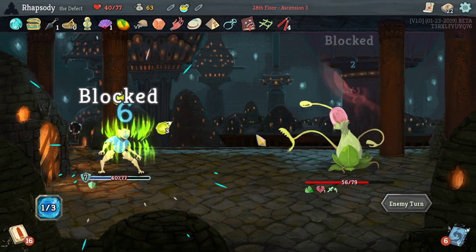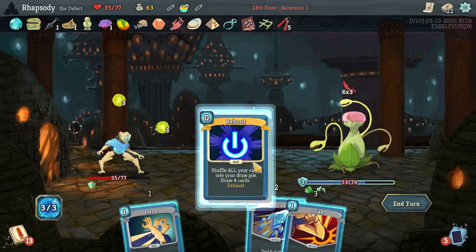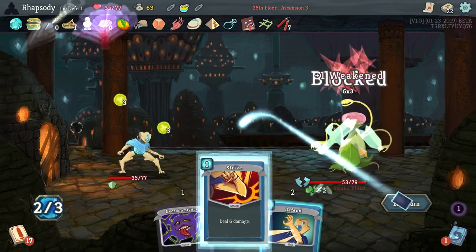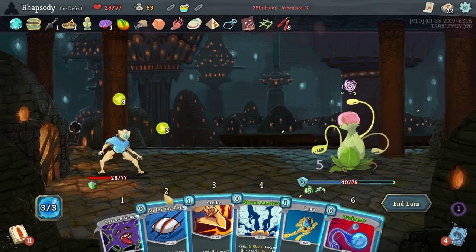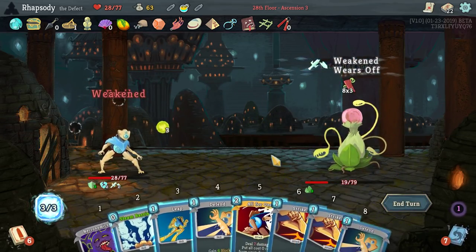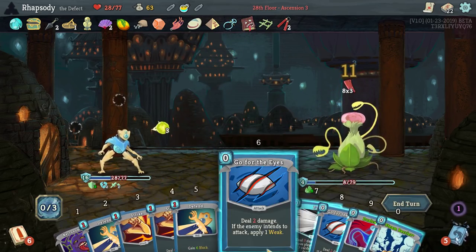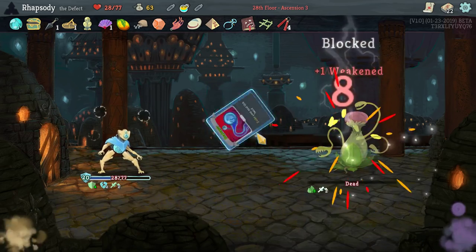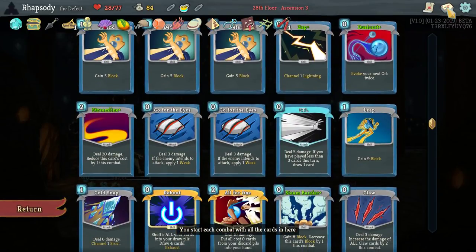I'll attack here, triggering the Malleable again. The enemy now has 4 block — I'll use Go for the Eyes against that. Maximum damage I could have dealt that turn. You do have to order your attacks relatively well against this enemy in particular. Reboot — not what I was looking for there unfortunately. Semi-reasonable defense. Echo Form: Mummified Hand is really good because Echo Form will make something else cost zero, so at least Echo Form isn't the only thing I can play in a turn. In a deck with a bunch of zero-cost cards, Echo Form can just be nutty — it's worth taking.